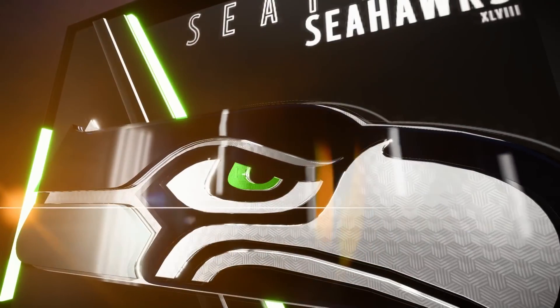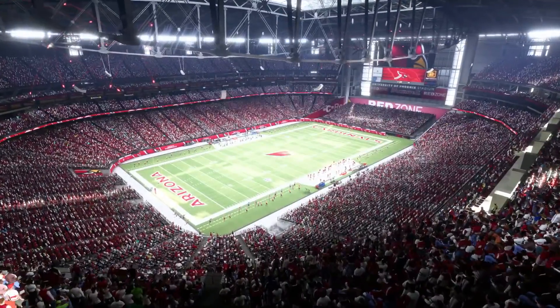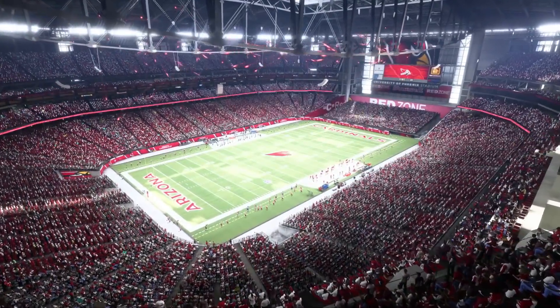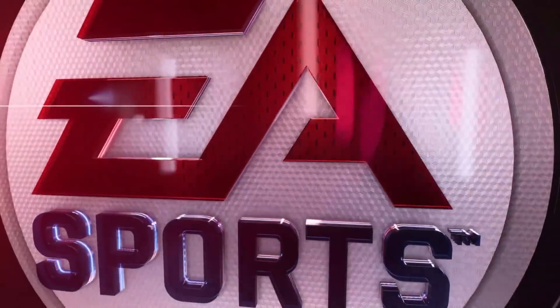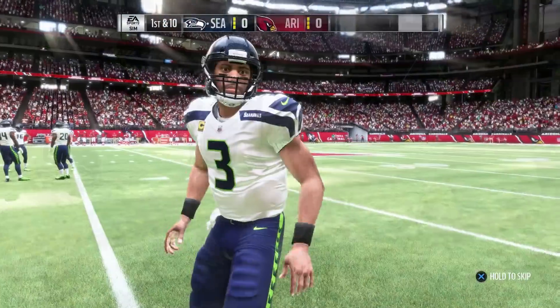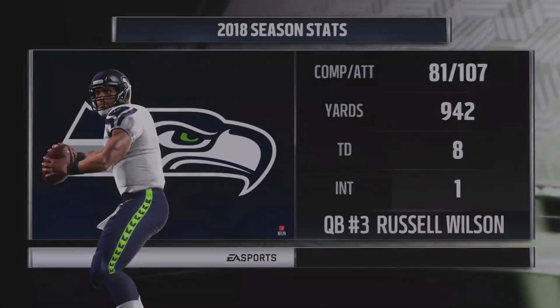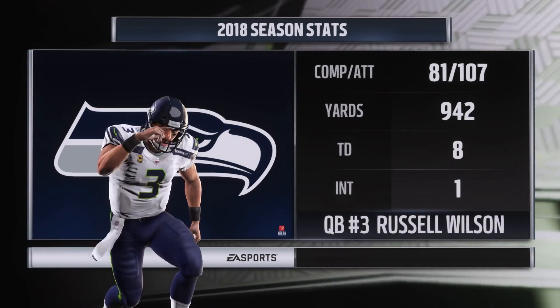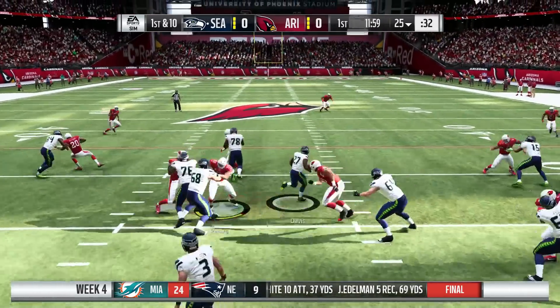Welcome back to the Madden 19 franchise with the Arizona Cardinals. Today we're taking on the 1-2 Seattle Seahawks. We are 1-2 as well — we lost to the Rams and the Redskins in weeks 1 and 2, then beat the Chicago Bears last game. Russell Wilson has thrown for 942 yards and 8 TDs with just one interception this season.